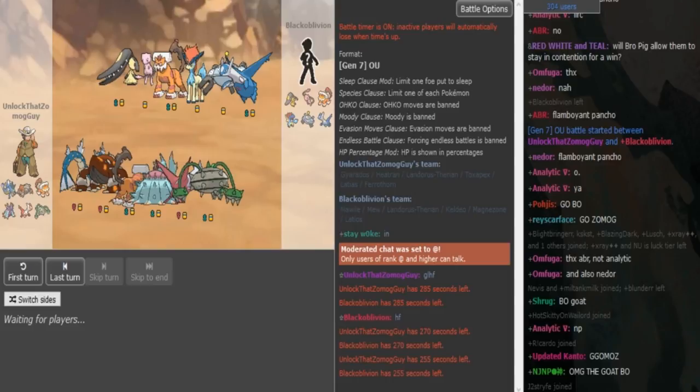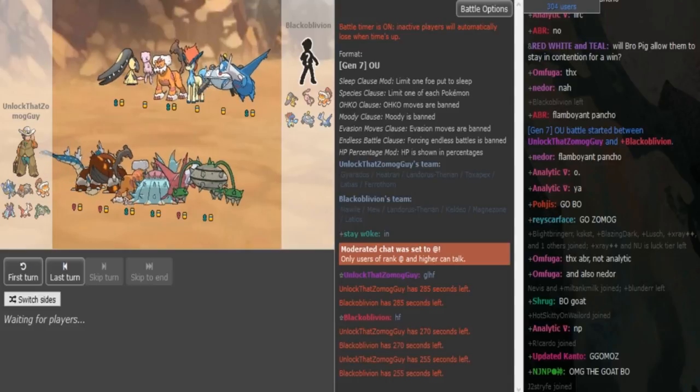Just looking at the teams real quick — it's probably gonna be Z-Move Gyarados on Zomok's side, Megaladi with maybe Bolt Beam and Defog, it could also be Defog on Lando. The Lando should be Scarf on Zomok's side; the other potential Scarfer would be Dehedrin but Scarf Lando makes more sense. On Black Ovil's side it's gonna be a Mega Morwai squad, and it has to be Scarf Kelio because his Battleborn Greninja matchup is pretty bad otherwise.